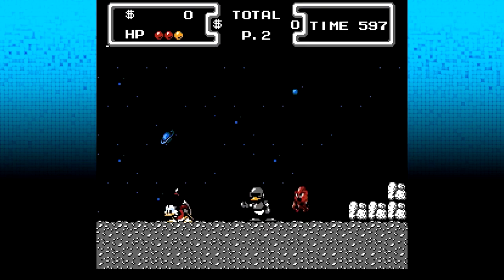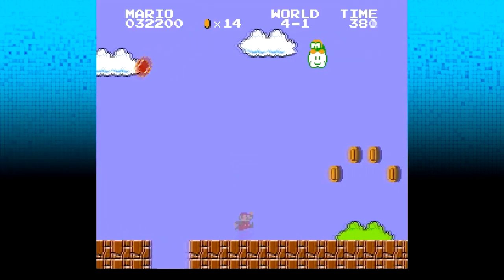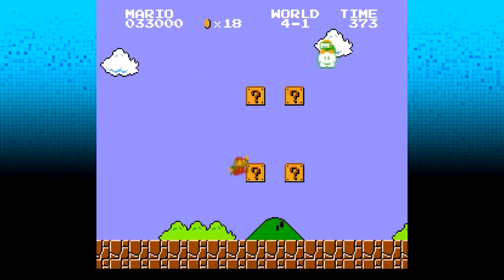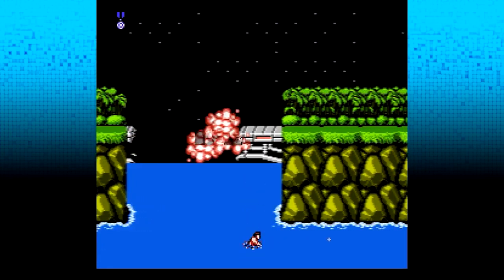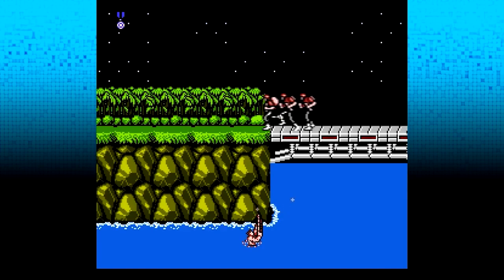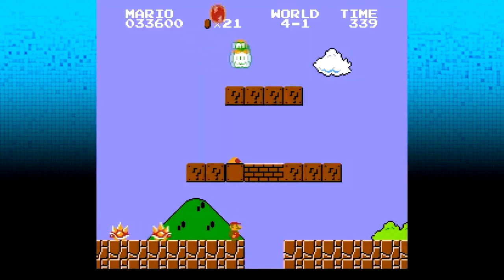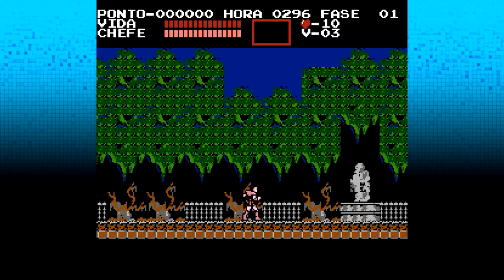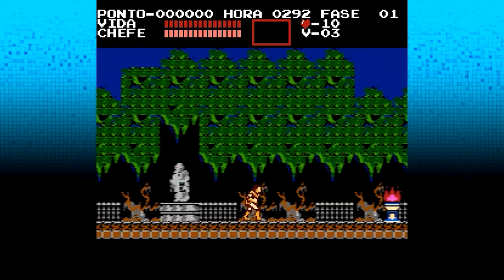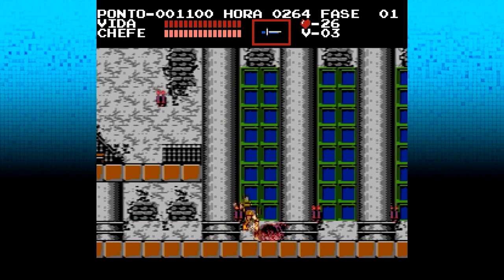Gaming back during the NES days was quite a different beast than it is today. Very few games chose to take advantage of the battery-powered memory that the NES was capable of, and thus were still stuck in the arcade mentality of game design. Without saving, games had to remain short enough to be completed end-to-end in a single sitting. But if they were so compact, how was a game to maintain a player's attention and make them feel they'd truly gotten their money's worth? The primary tactic used by developers was by making their games have a high level of difficulty. Games such as Contra, Castlevania, and the Japanese version of Super Mario Bros. 2 are well known to test even the most skilled gamers' abilities.